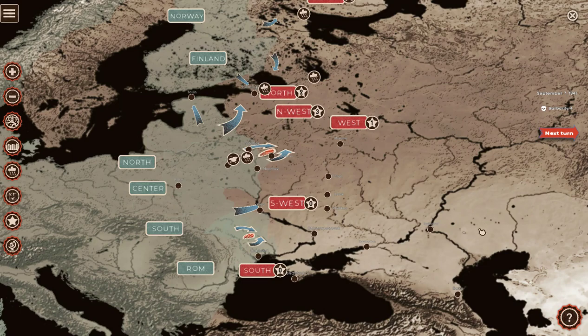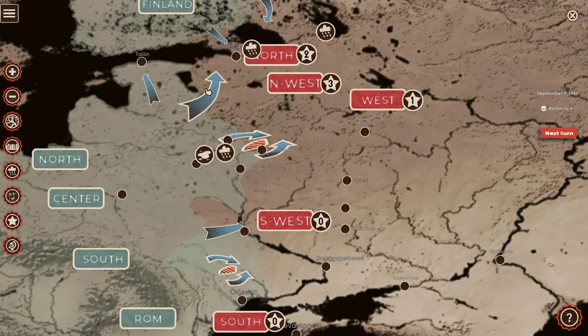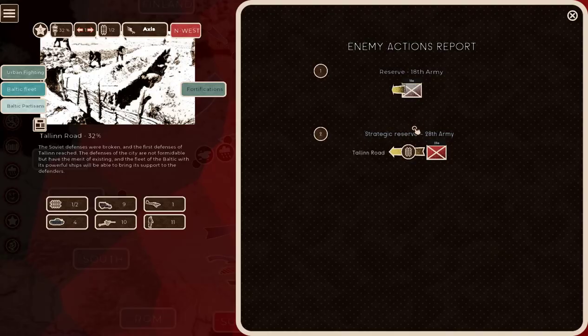Hey everybody, this is the Wargaming Guy. Welcome back to Cauldrons of War: Barbarossa. Here we are, September 7th, 1941. So we're the Russians, trying to hold back the rampaging Germans — and believe me, easy it's not. Here are the action reports. We're on the Talene Road and they're sending their reserves in, so that should be interesting.